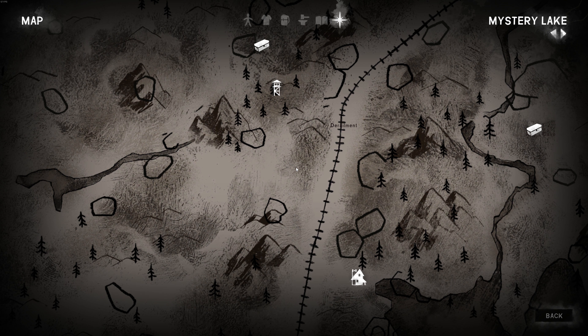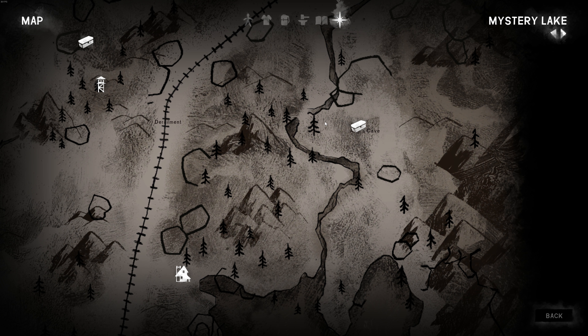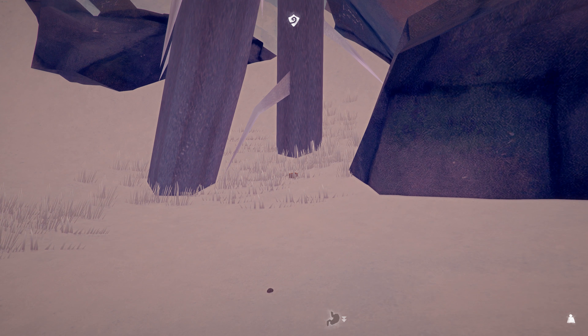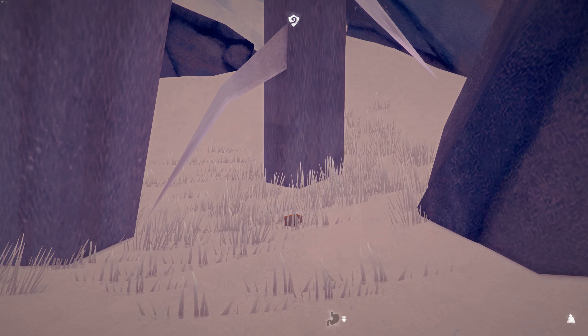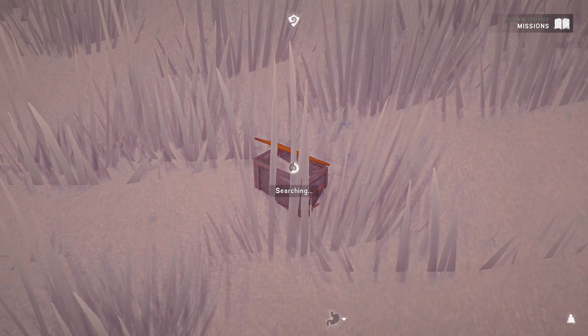And then the supply cache — here it is on your map: Alan's Cave and the supplies. So it's just to the right here — a little orange box. And there it is.